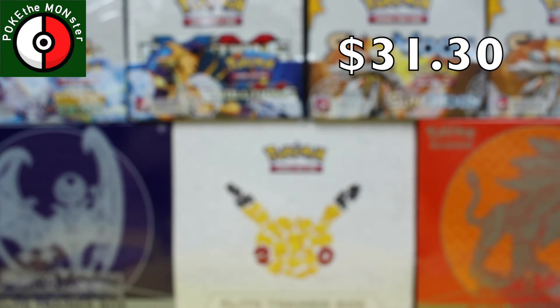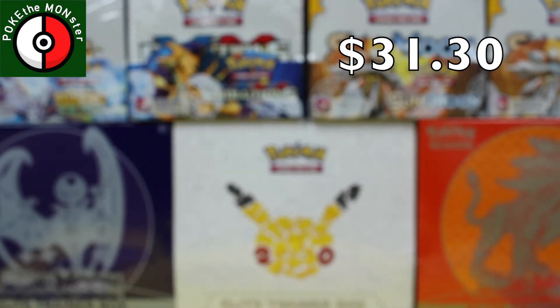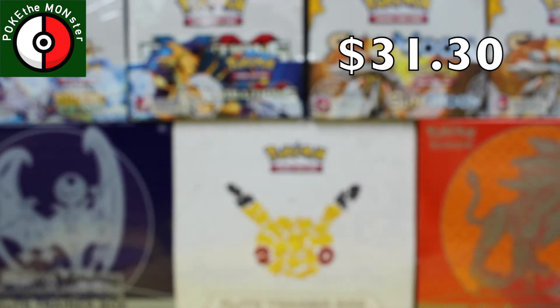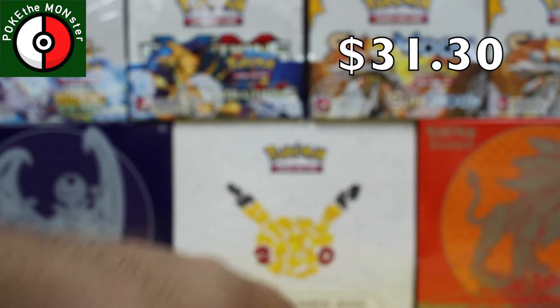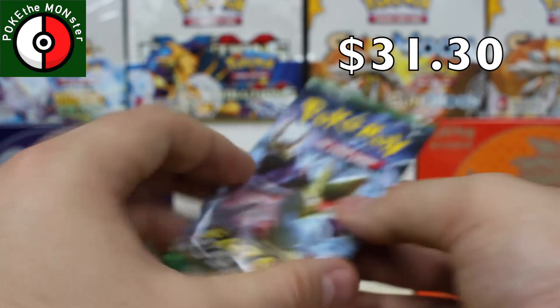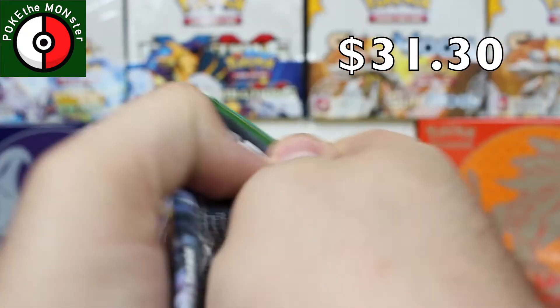Let me just sleeve these guys up real quick. I know they're promo cards and everybody can get them, but anything that is holographic I typically like to try to sleeve up. The Yveltal Break goes in the back with the winners. Then we've got a Fates Collide pack — so far this box is doing wonderful things.